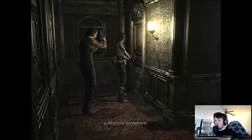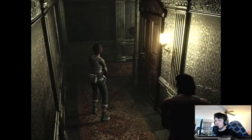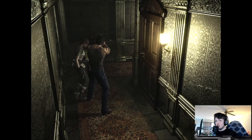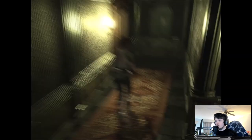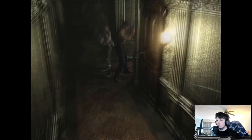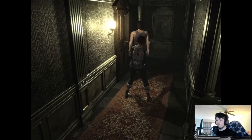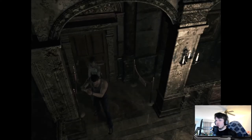This door is locked but there doesn't seem to be a keyhole anywhere. The top part has an engraving with the image of a clock — I think that's a puzzle. We have another one of those leech monsters. I'm taking so much damage. Let's check my health — both characters are on caution. I need to drop out to Billy. Let's go back and pick up one of those herbs and use it on Billy. That leech monster did a pretty good amount of damage.